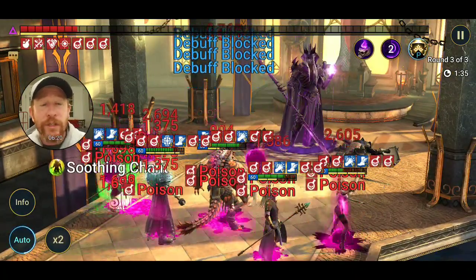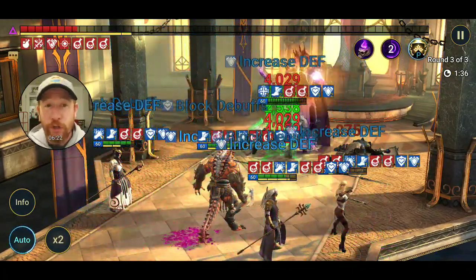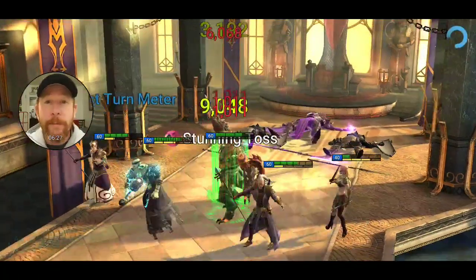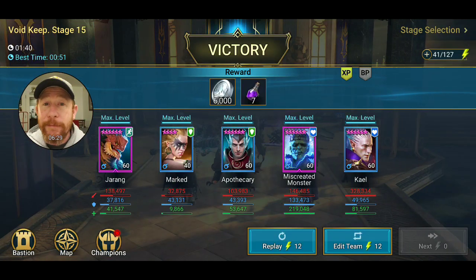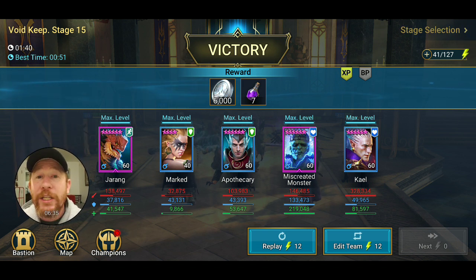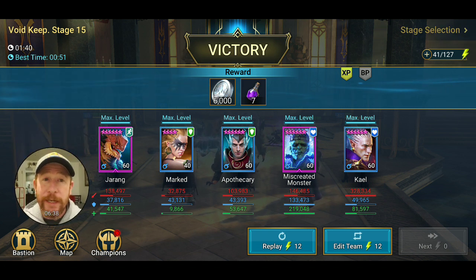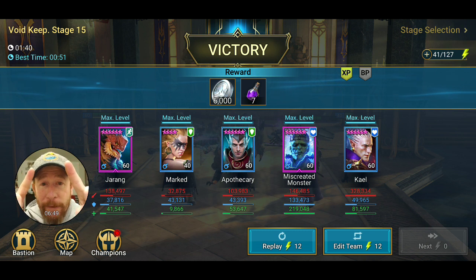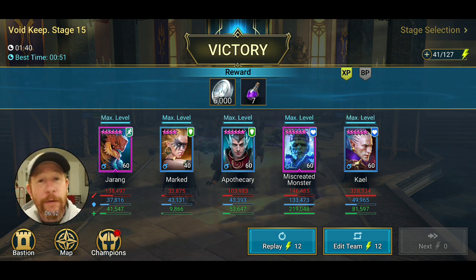This keep requires you to basically have either a nuking team with a bunch of level 60s, or a strategically placed buffing team that blocks the debuffs coming in. Marked can get that job done, and other champions can as well — see what you have on your roster. If you use somebody different, leave a comment below and let me know. Hit that subscribe button and check out another video — I'll see you on the next one.